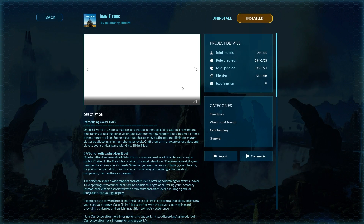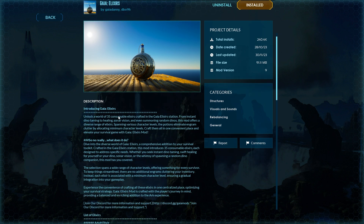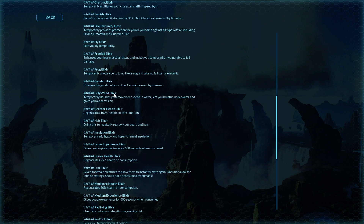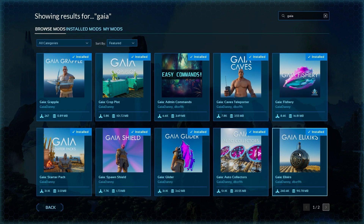Gaia elixirs is really powerful - it's a world of 35 consumable elixirs that adds a whole bunch of stuff to your game. You've got fly, fire immunity, famish, crafting speed, the ability to change the gender of dinos, and a frog elixir allowing you to jump like a frog. There are a lot of really cool elixirs added in here.